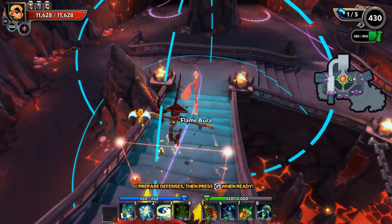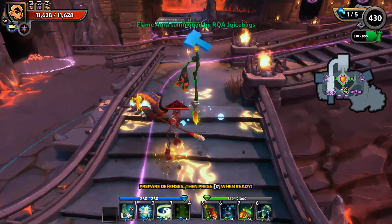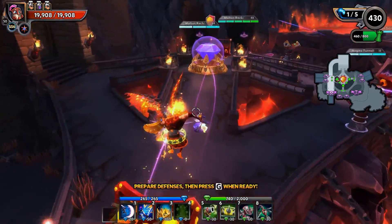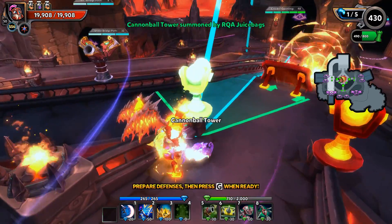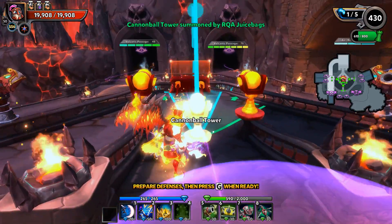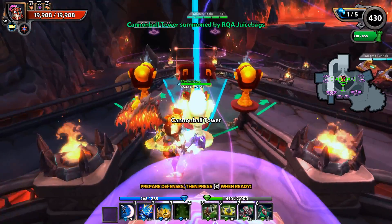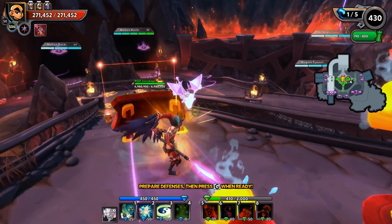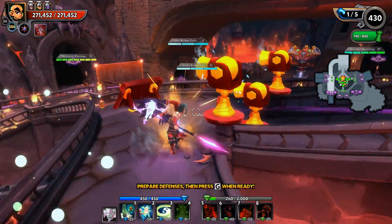Let's start off with a couple of flame auras — let's go flame auras on every lane. Now that we've got a little AOE damage going up front, let's focus pretty heavily on the cannonballs. I've got 340 DU left, which is about 11 cannonballs — let's go three per lane. We'll put one behind on each of the outside lanes, and then dump all remaining DU into the Skyguards so I can essentially ignore the flyers.